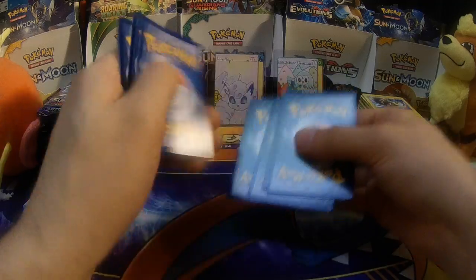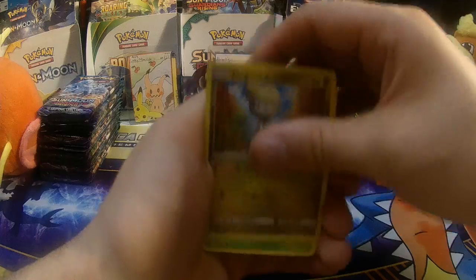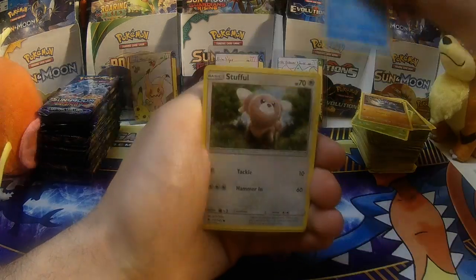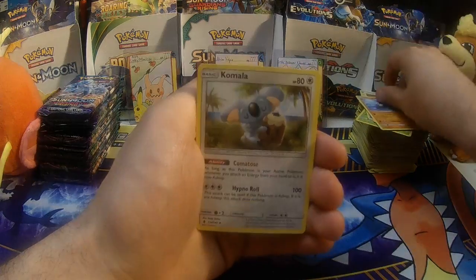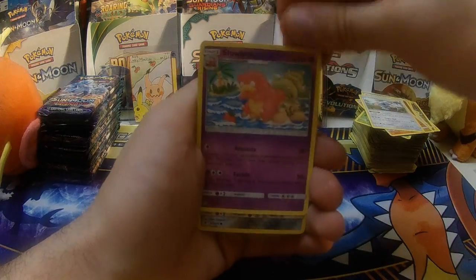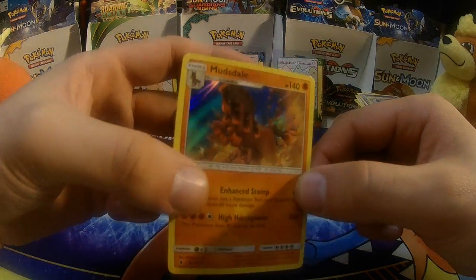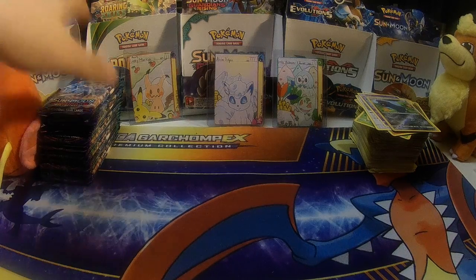Last pack of the first half of this Guardians Rising Booster Box — Jangmo-o, Wimpod, Machop, Wailmer, Stufful, Fighting type Energy, Gliscor, Komala, Slowbro, Feldum, and a Mudsdale Holographic. Pretty darn good first half of the box if I do say so myself.